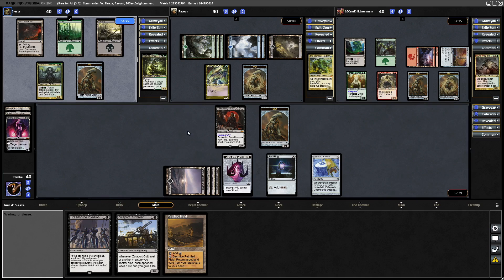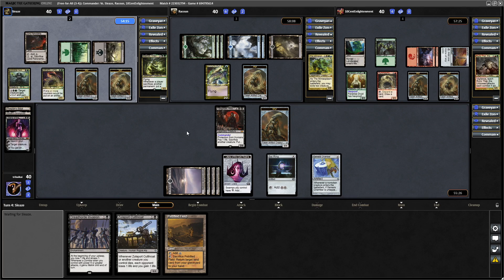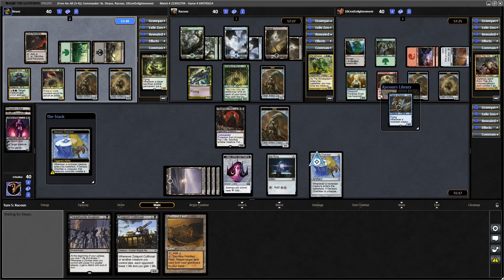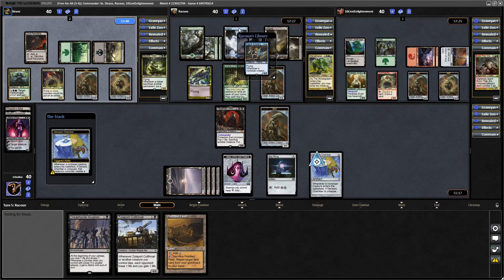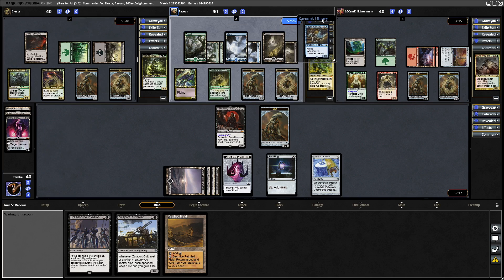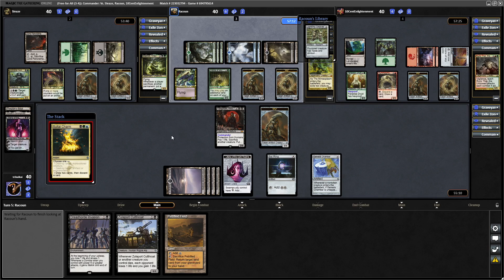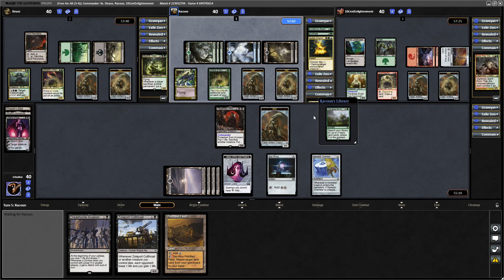I'm sure Sol Ring is in all of our opponents' decks as well. Winding Constrictor comes down, and it looks like Mazarek is missing land drops. Everyone's getting chump blockers with the Myr tokens. Oracle of Mul Daya for The Mimeoplasm — they're going to try to keep up with us on mana. And they have a Faerie Artisan — that's a really good card, I run this in Brooderclad. Followed by a Sultai Charm — draw 2 and discard. They've got Lightning Greaves on top now; I actually don't like that there.